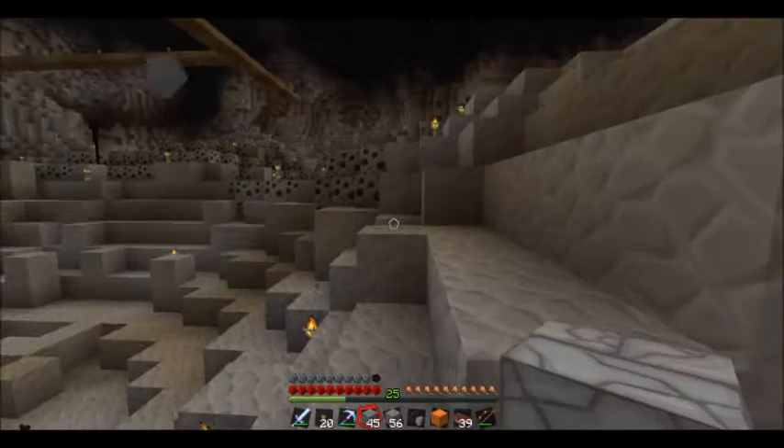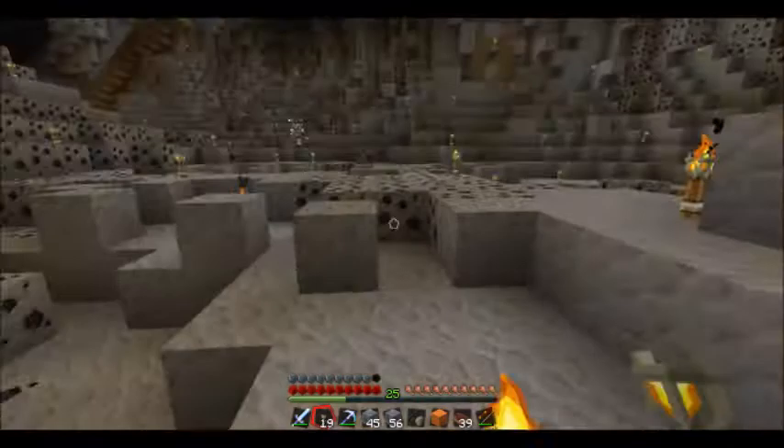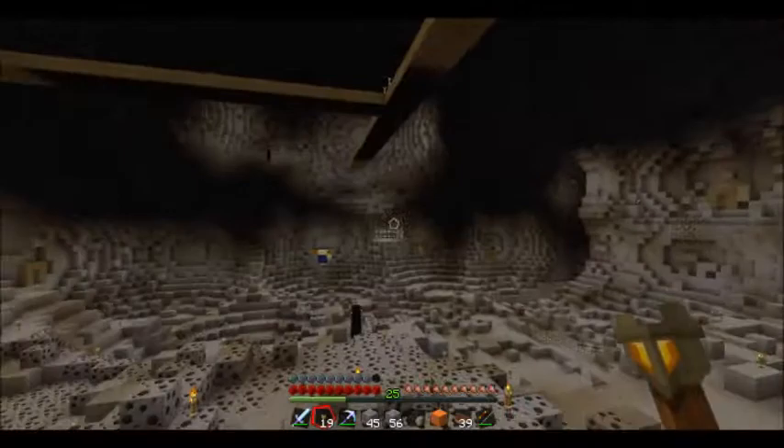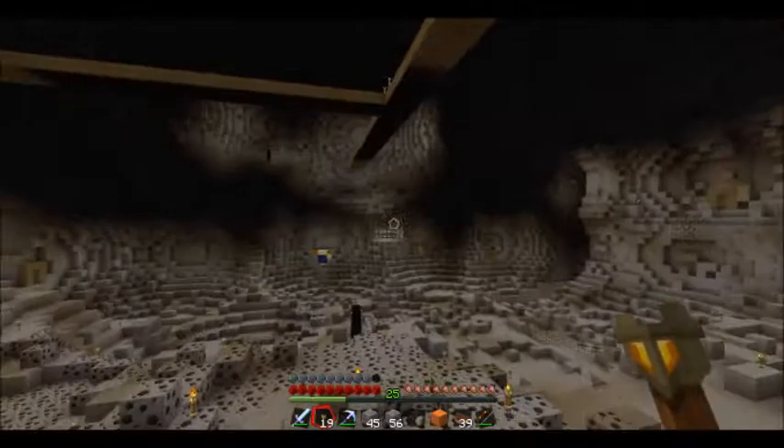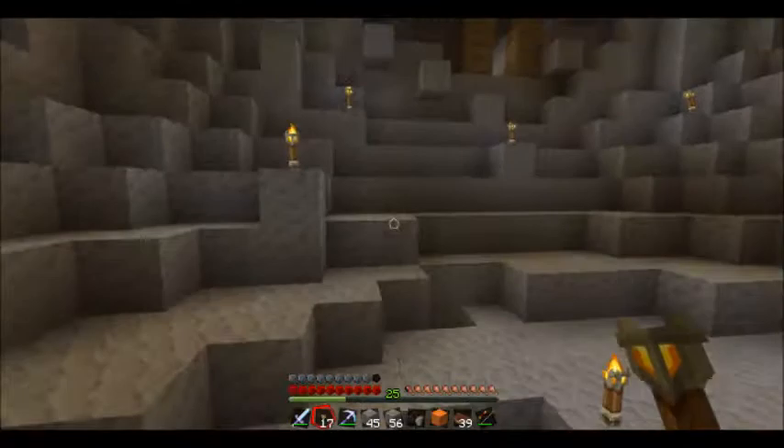If the creepers had stopped blowing me up! Turn around and there's another one. Look around — I did look around, turned around, blew up, turned around again, blew up again. So this is a coal mine for whenever we need it, because there's a ton of coal here. I would be surprised if we don't use all the torches we've got — I'm making sure I'm putting them down all over the place in this map.